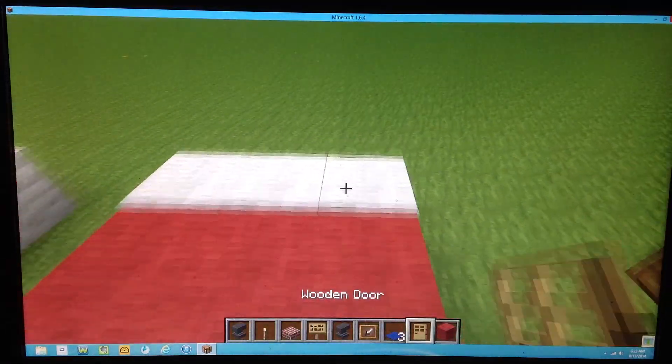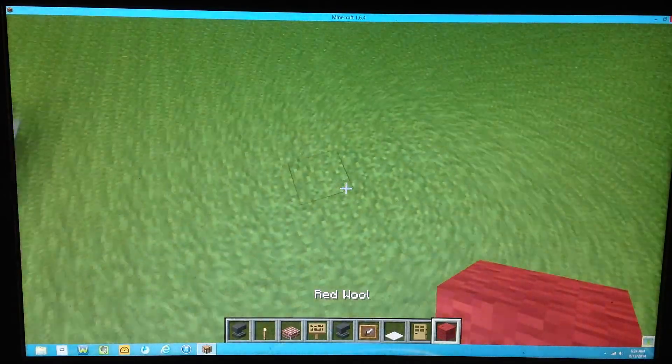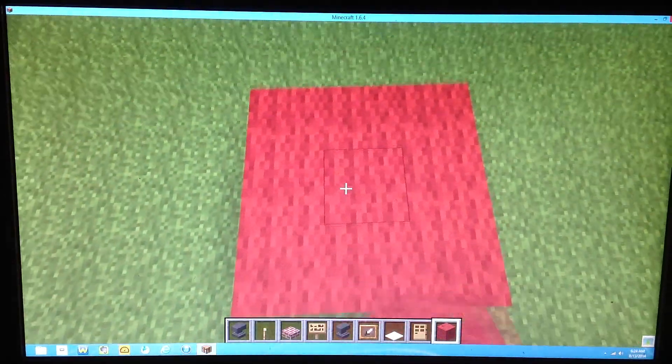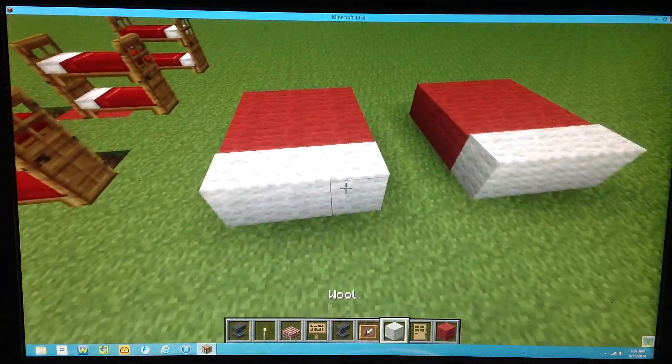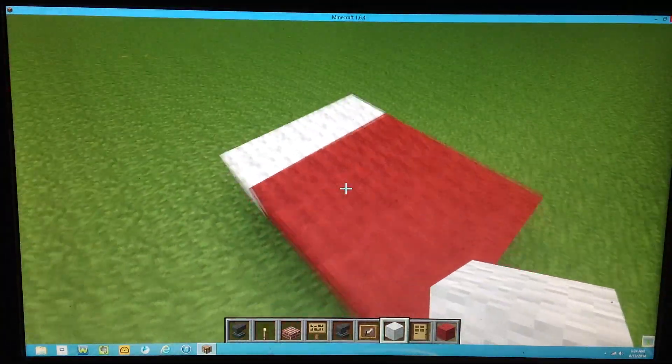Now we've got, for the grown-ups, an adult bed. For this, you'll need to do one, two, three, one, two. And then you will need white wool. And that's pretty much it.